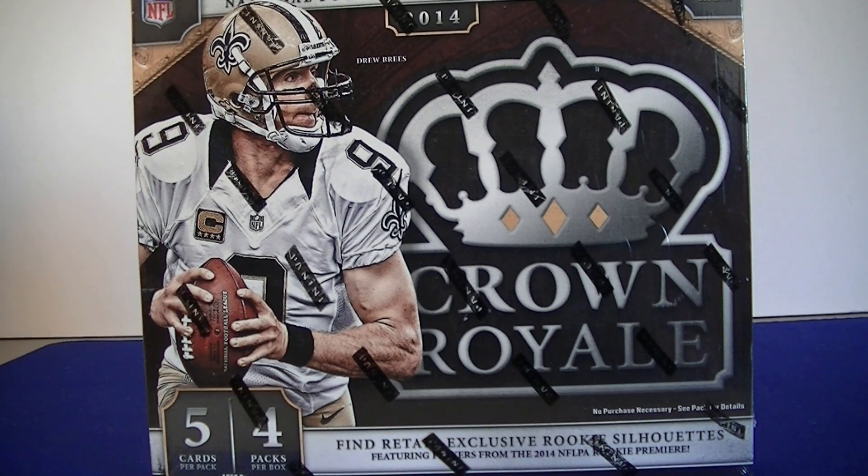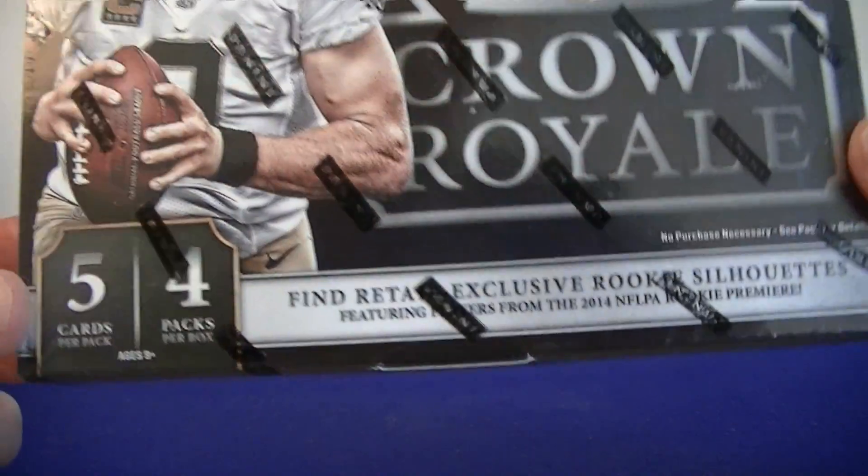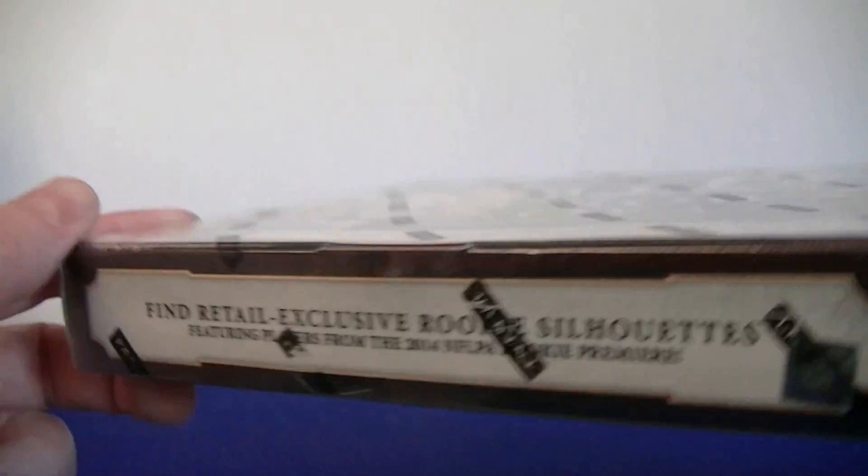Hello everybody, Smilcee back again. I'm back with a retail football break. I got one box of 2014 Panini Crown Royale. Each retail box comes with two hits — one autograph, one jersey card normally — and it has four packs of five cards each.